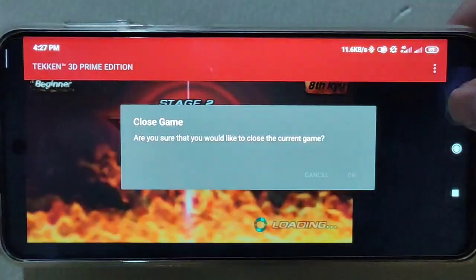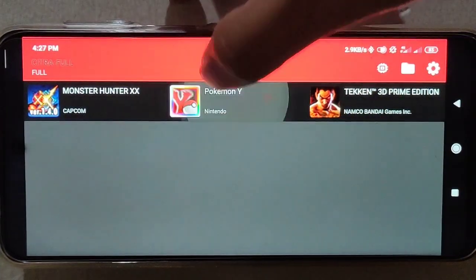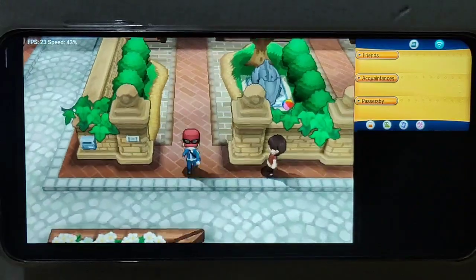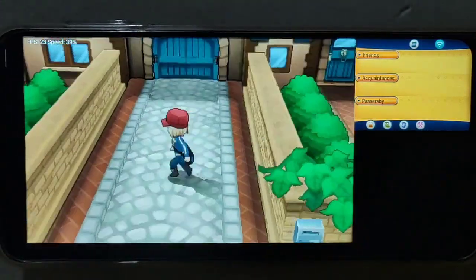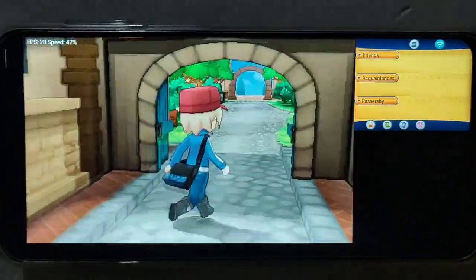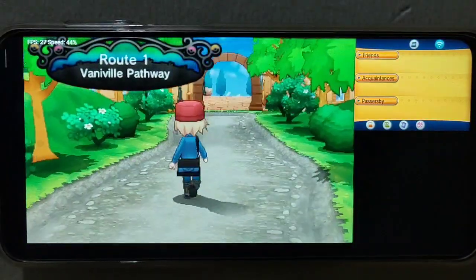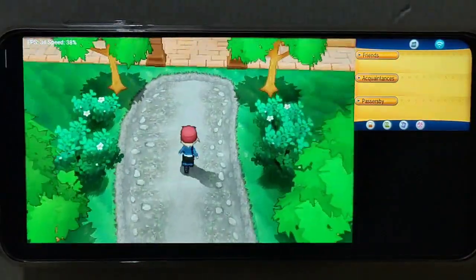Now let's try Pokemon Y on Citra Full. This is better than the MMJ — running at 29/27 FPS and running smooth.